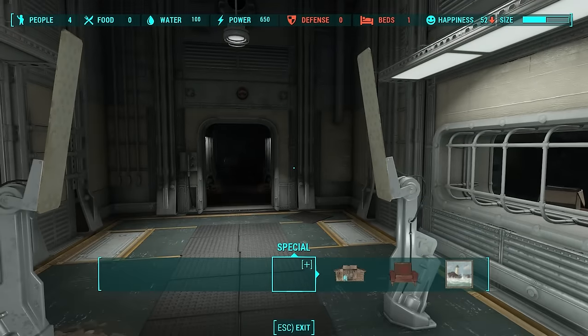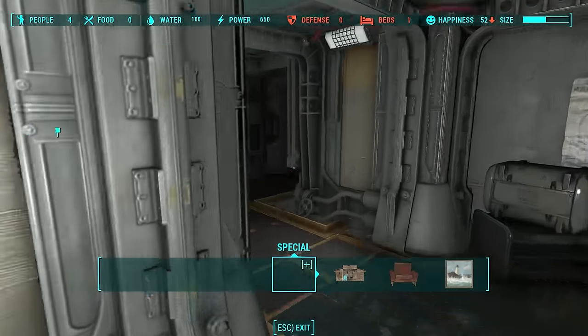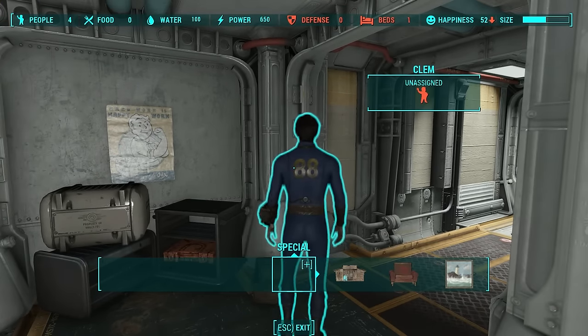Hello ladies and gentlemen, this is your friendly neighborhood Oxhorn. Here I am inside Vault 88, and I'm going to show you all of the possible results to the four experiments in the quest that you get when you first arrive at the vault.